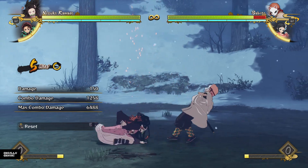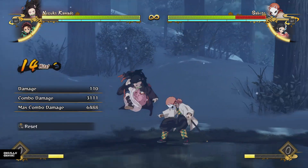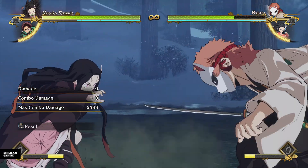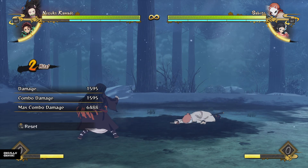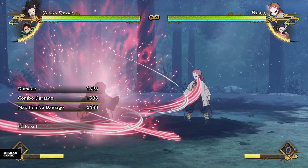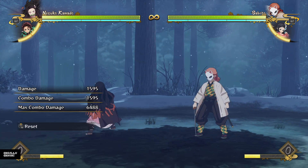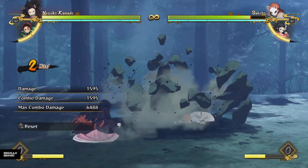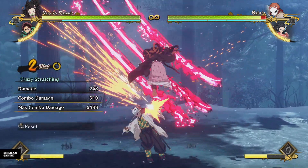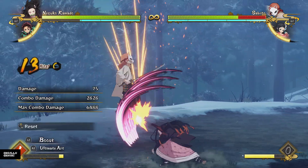If they decide to just stand there blocking, you get a grab that does about 50% health, which is more damage than any of your regular BNBs do for two bars. So half health for two bars if they decide to block — that's really powerful. She's got really powerful mix-ups and her grab is really strong because it leaves them in a hard knockdown right in your face, unlike some characters. So she can get her cat scratches in the air for the reset and then go into these combos just like we said before.